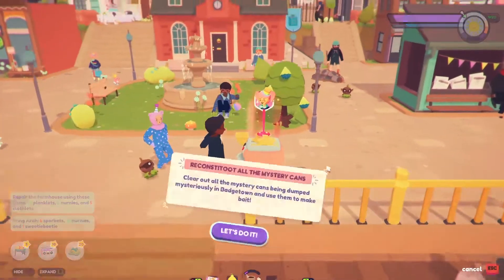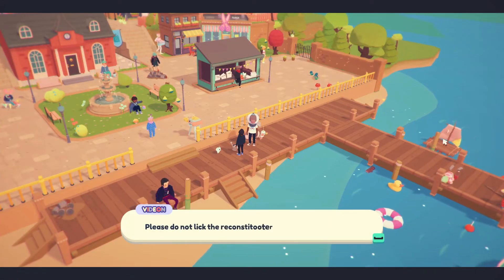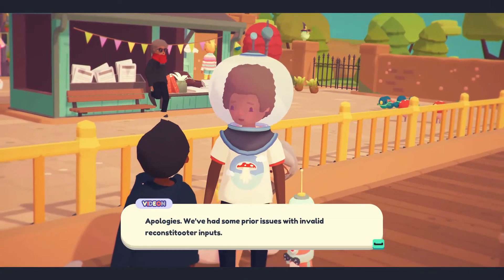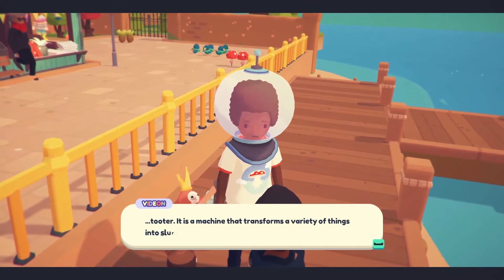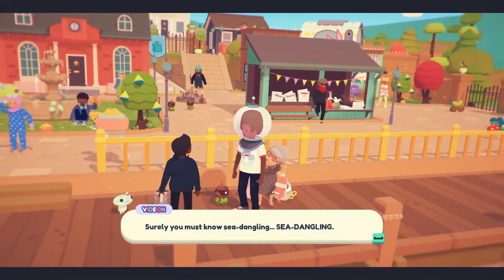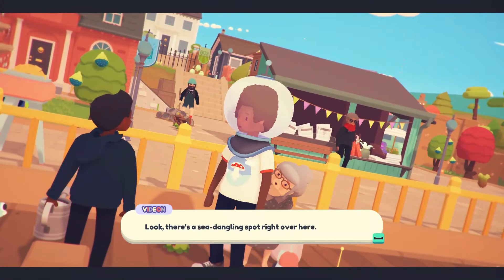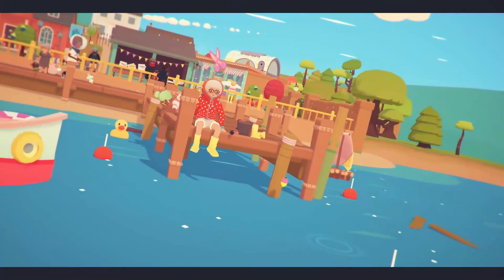So what would this be? Clear out all the mystery cans being dubbed mysteriously in the beach town, and use them to make a bait. Please don't lose a recoster. I wasn't about to do anything like that. We had some prior issues with invalid recoster inputs. What is a recoster? It's a machine that transforms a variety of things into slurry. Said slurry can be processed into sea dangly bait. Sea dangly bait?